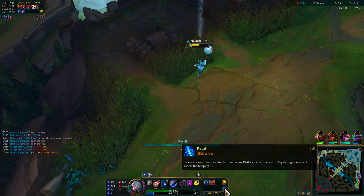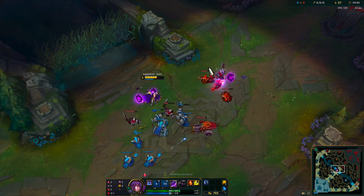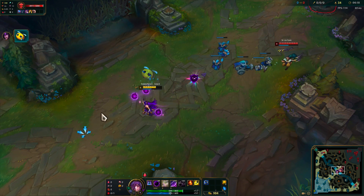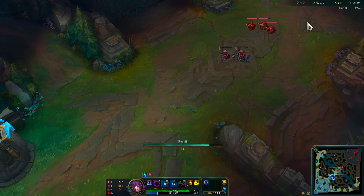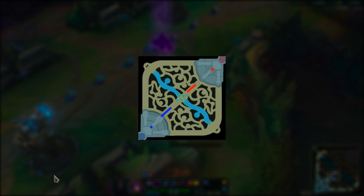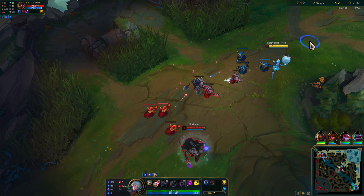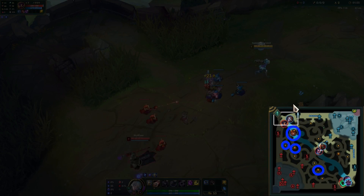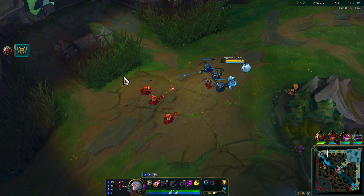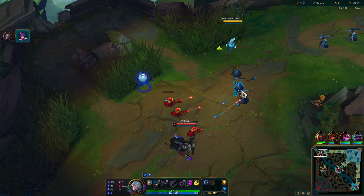Recall timings are tricky for most of us. How and when do you recall to avoid losing whole minion waves to tower? How do you judge whether your laner will be back before you can shove in the wave so you can actually get a decent recall? How do you play the lane so you're not forced to recall at a bad time because you ran low on health or mana? Forget trying to plan all of this waves in advance to get an ideal recall — it's just too mentally taxing to pile that on top of all the last hitting, trading, jungle tracking, and minimap watching you have to do. But what if instead of using all this brainpower, you could simply aim for the same perfect recall timing, one that is potentially waiting for you in every game?